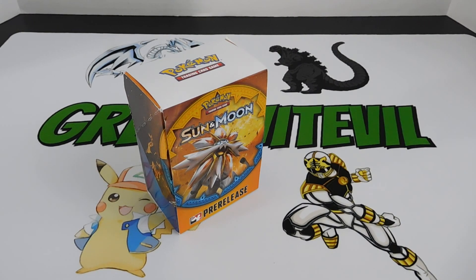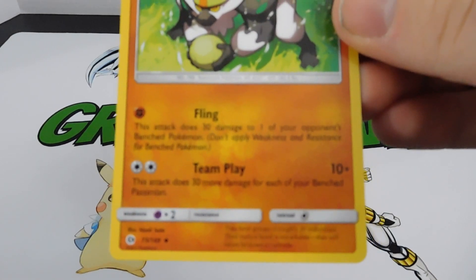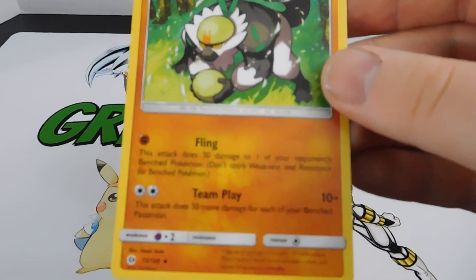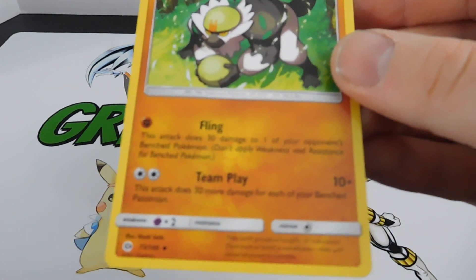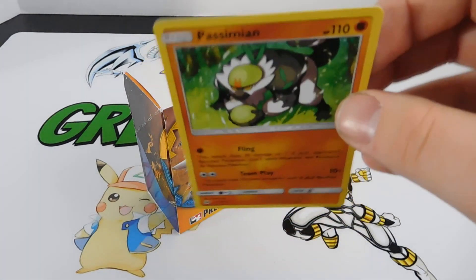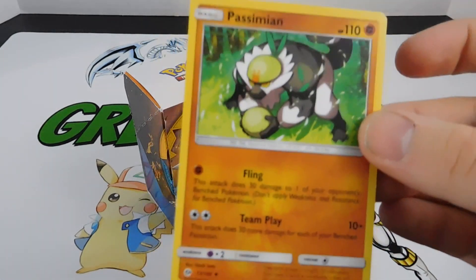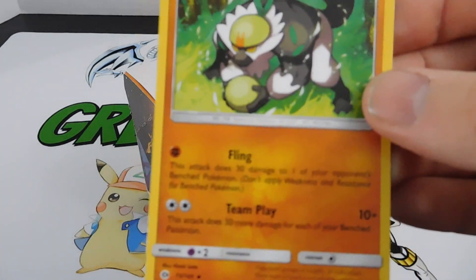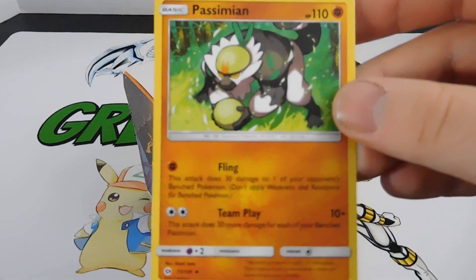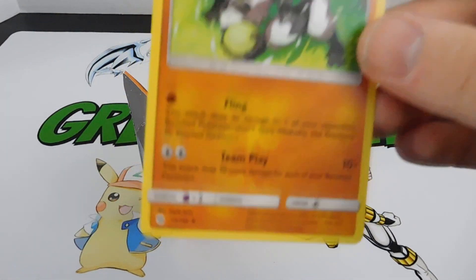Before I show my major pull, let me show my two best deck cards. First is Passimian - its Team Play attack does 30 more damage for each of your benched Passimian. With three on the bench it would do 70 damage for two colorless, so really easy to power up. It's a basic Pokemon so you can search it with a Nest Ball. Fling was also good - 30 damage to one of your opponent's bench Pokemon. In pre-release games it's nice to hit the bench because most people put out a wall Pokemon while building up their real attacker.